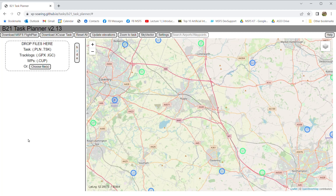Hi, this is Bravo 2.1. I'm a glider pilot and sim developer, and this is an update for the B21 Task Planner version 2. It's a significant update. The flight planner still does what version 1 did, which is designed for creating VFR flight plans for Microsoft Flight Simulator as easily as possible.